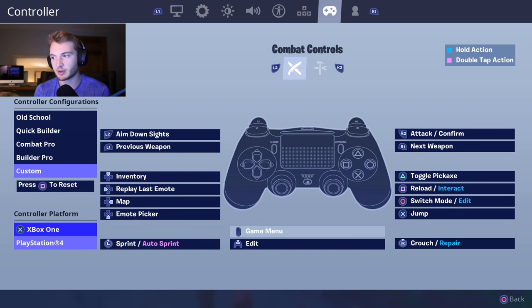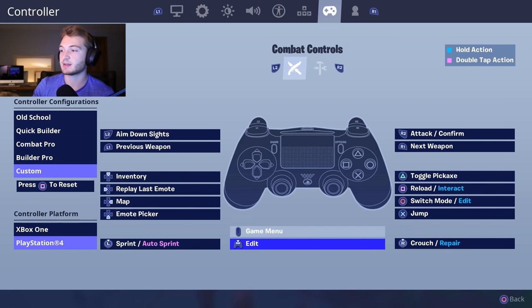I did it based off Builder Pro, and I've been doing this for like an hour trying to figure out the best setup. I'm choosing to edit with the middle button — this big pad — but I still kept circle to switch to editing mode, and also hold circle to edit too. So I have two ways to edit basically, and you can use them for different things because sometimes it's easier to just use circle, and sometimes it's much easier to use the pad.